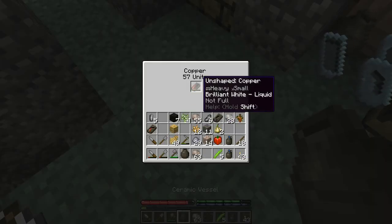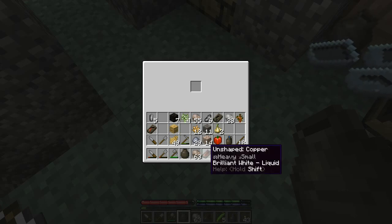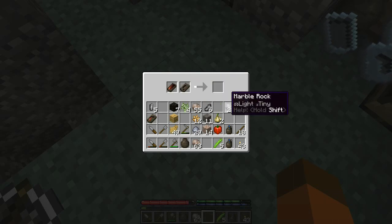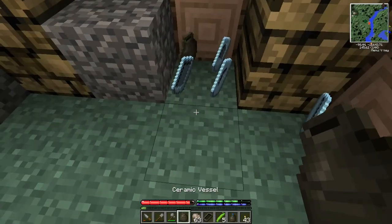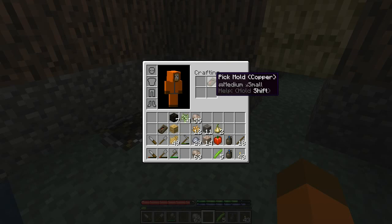We pour the liquid copper into the shaped pick mold and that gives us a pick head. Come back to the clay vessel — load that up. The only concern is that every time you use a mold there's a chance it'll break. On average I think you get about 20 uses out of them. My concern was I could roll a bad number and it would break after just one pour, but if I'd made two molds I'd still only have one tool. At least this way I get a chance. Now the vessel is empty again. To get the tool head out of the mold, put it in the crafting table, give it a handle, and we now have a pick!